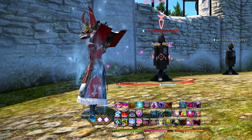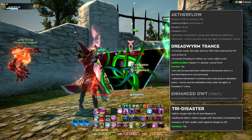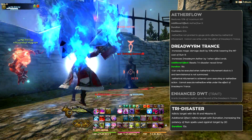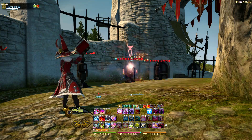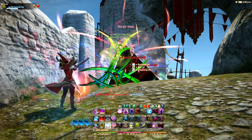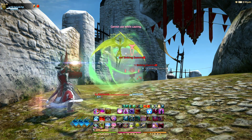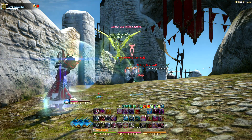Dreadworm Trance received some minor changes in Patch 4.0. It now resets the cast time on Tri-Disaster, a spell that applies both of your damage over time spells in a single instant cast. Tri-Disaster also received an additional effect called Ruination, which increases the potency of your Ruin spells by 20. It's a small change, but it influences the gameplay loop of the Summoner. The more you learn about the job, the more ways you'll find to optimize all of its unique mechanics.